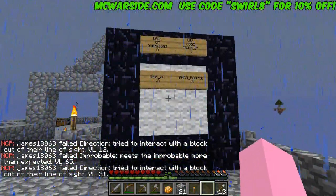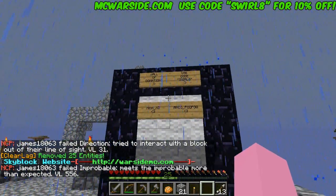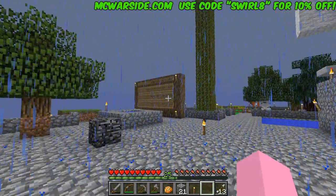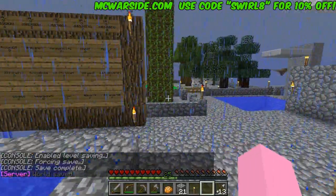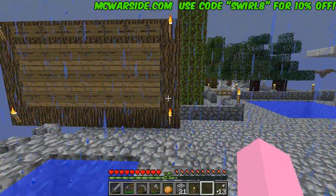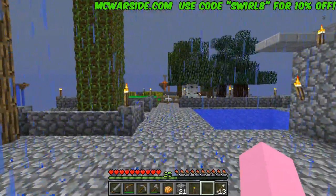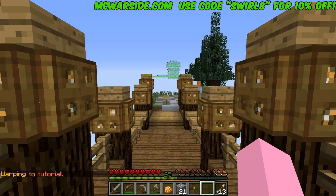Before I do that, let me give a couple shoutouts to the beautiful people who use the code SWIRL8 - MitziXD and Akapupu, thank you very much. To get on the wall of donations, all you have to do is go on the Warside BiCraft and use code SWIRL8 to get 10% off. Also, a couple people last episode wanted to be on the subscriber wall - if you want to be on it, you have to let me know your in-game username. Just tell me in the comments and we'll be good.